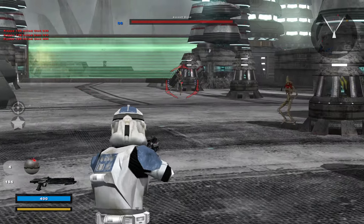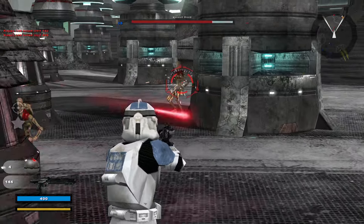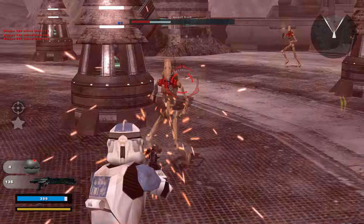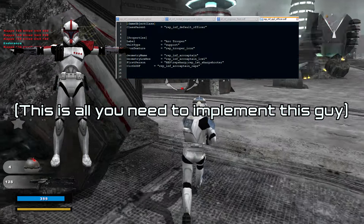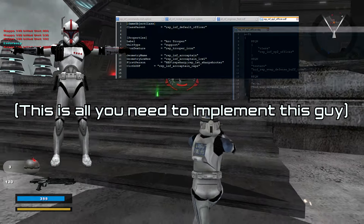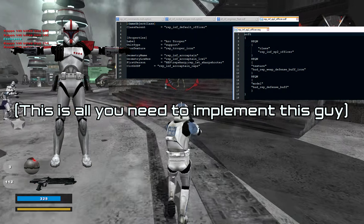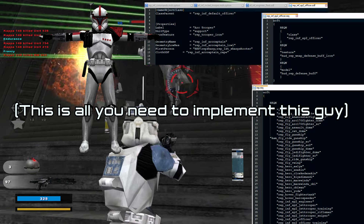We also have a wish list of easily implemented fixes and changes. The first one is a fixed and implemented Rep Infantry EP2 Officer — that means the Rep Public Phase 1 Clone Commander. Due to a spelling error, the Phase 1 Clone Commander that was supposed to appear on Geonosis was cut from the game.